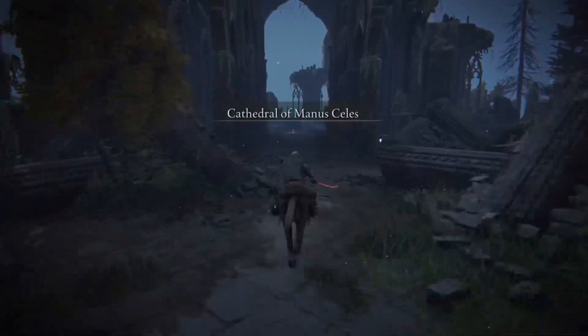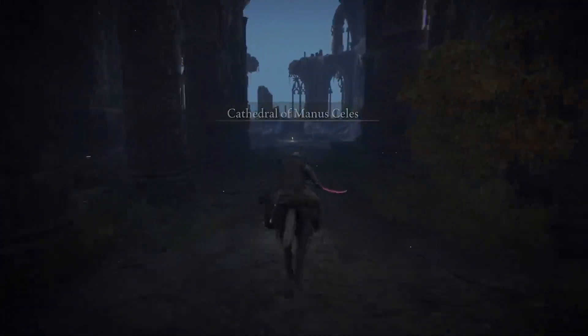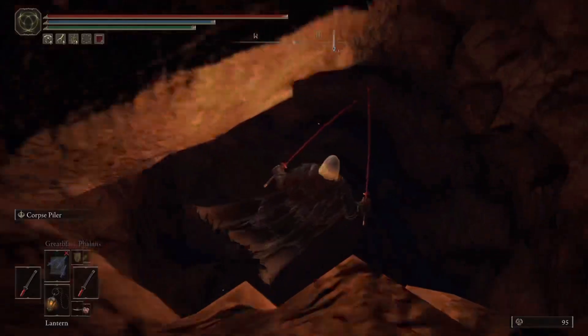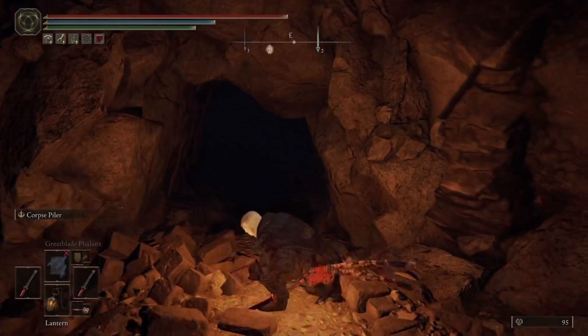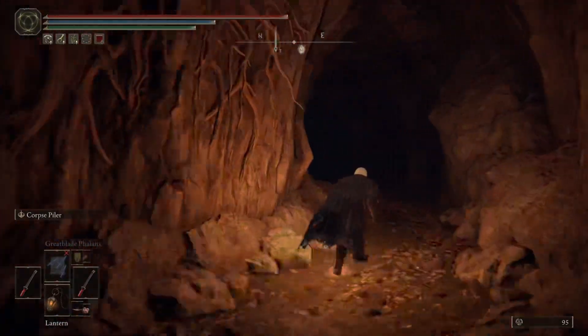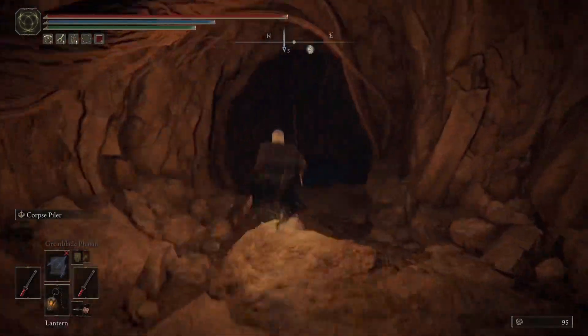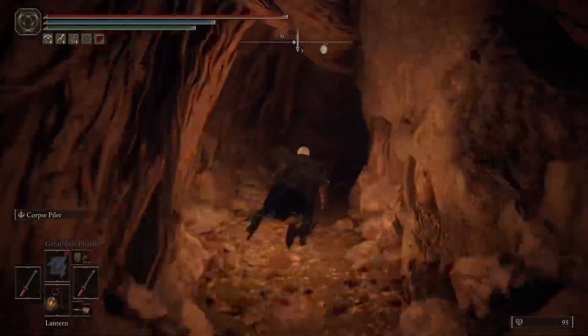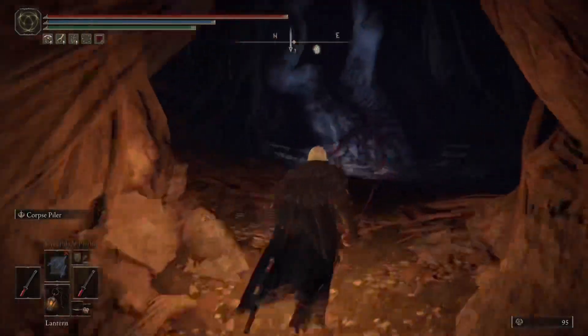Once you're in the cathedral, save at the site of grace just in case you ever want to come back. Then jump down into the cave and go over to Ranny's body. Make your way to the end of the cave — there'll be a tree, Ranny will be at the base of it. Talk to her and you will get the sword. Hopefully this was helpful!